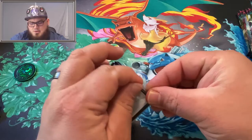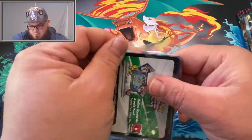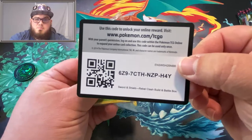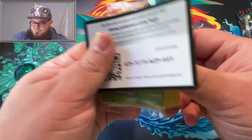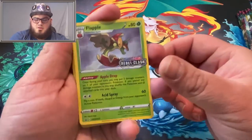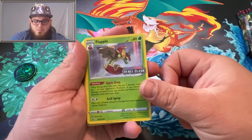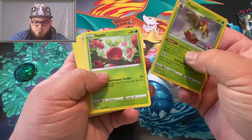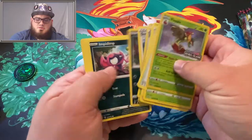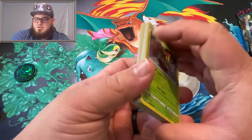We've got a nice little pack of cards from the Build and Battle Box. Here's the code for the Build and Battle Box if anyone's interested. Our pre-release card is the holographic Inteleon with the Rebel Clash stamp in the corner. Looks like we'd be making a dark grass type deck here — some Grimmsnarl in the back. Not bad.